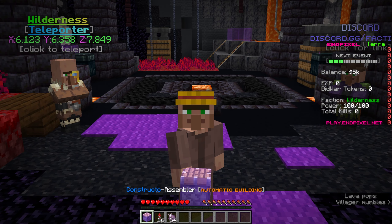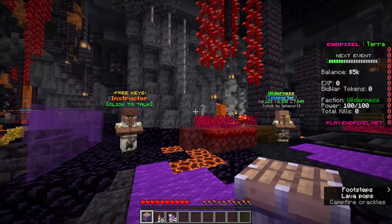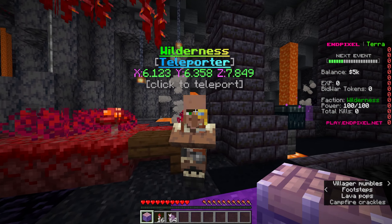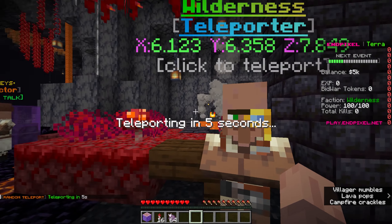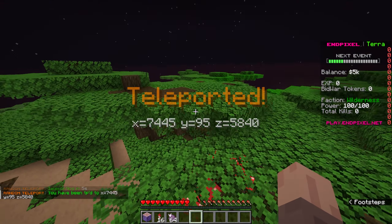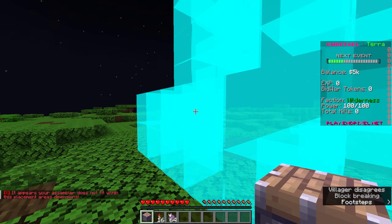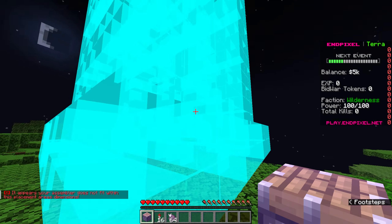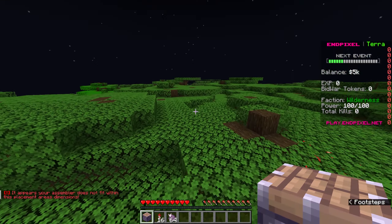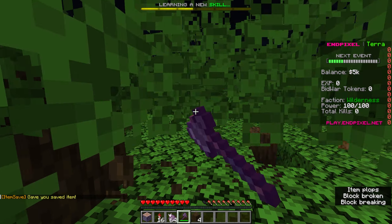Now we logged into the server and one item that everyone gets is called the Constructo Assembler, and what this is is literally a free base. Let me show you — we're going to use the wilderness teleporter and after five seconds we'll teleport randomly in the wilderness. Just like that, I literally teleported into a dark oak area. What I have here is a base that gives me a spawner and a little bit of storage. It's 12 by 12 by 17. If I do this it shows the preview of the build. This isn't really a good place to make the build though, so what I should do is get some blocks real quick, mine up a little bit of wood, and just build up a couple blocks in the air.